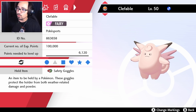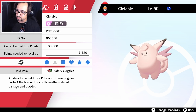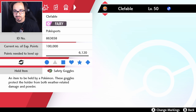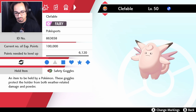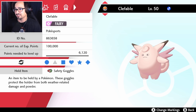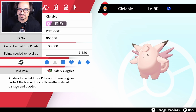We have Clefable because I wanted redirection for my Dusclops. Clefairy is almost always a better choice in comparison to Clefable, but we had the Eviolite on Dusclops - we couldn't have Eviolite on two. I think I'd rather just have Safety Goggles on Clefable and have a redirection to avoid spores as much as possible. My other option was a Focus Sash on Clefairy, but I didn't want to do that.